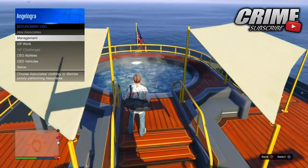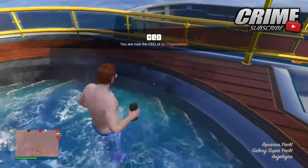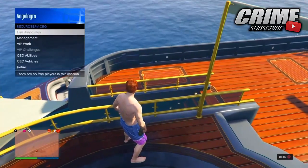Once you have the drug bar and outfit on, you just want to walk inside your hot tub and throw a sticky bomb down. Once you do throw a sticky bomb down guys, you just want to pull your interaction menu up again.